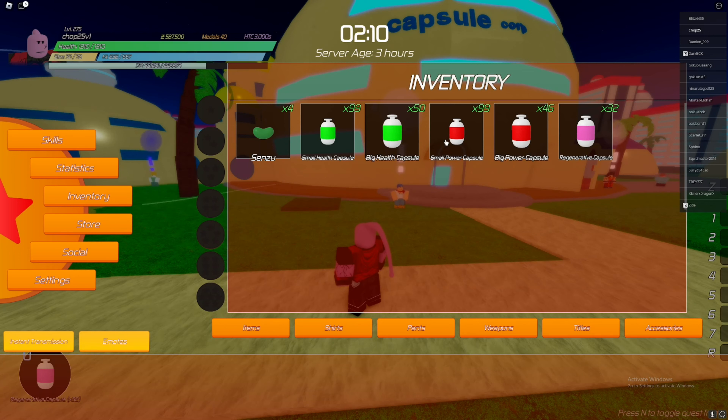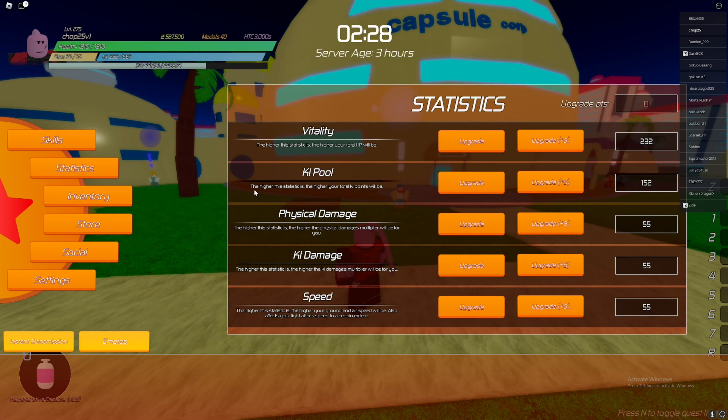I don't really recommend bringing damage capsules unless you're good at the game, know how to tank damage properly, can dodge well, and know how to time your stamina and Z-Vanishes. If you can only get big health capsules, those will work just fine. But regenerative capsules are probably your best option for overall viability.